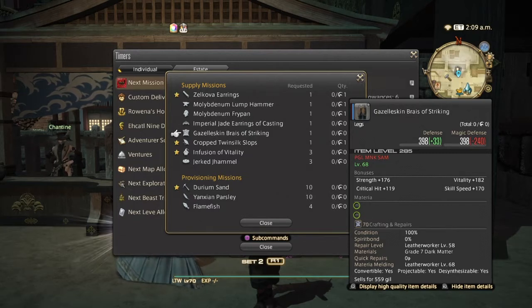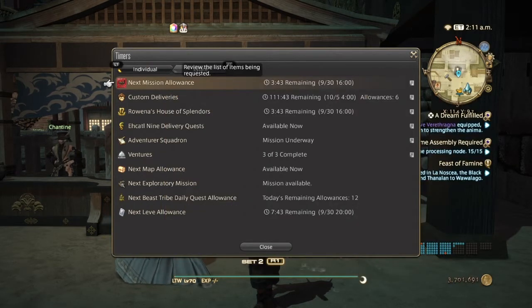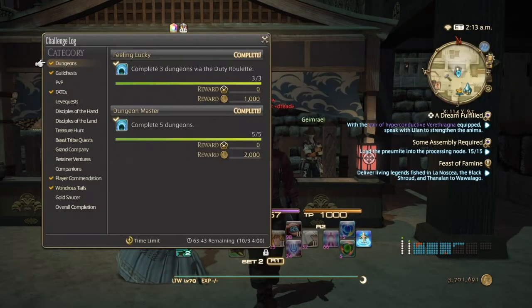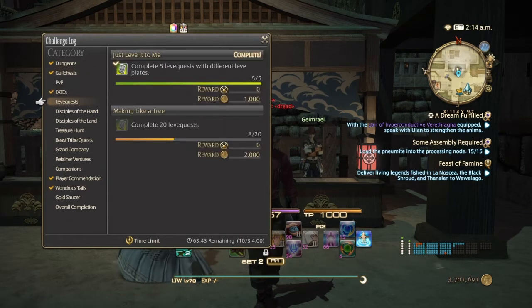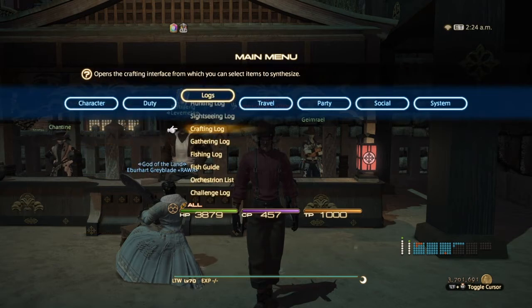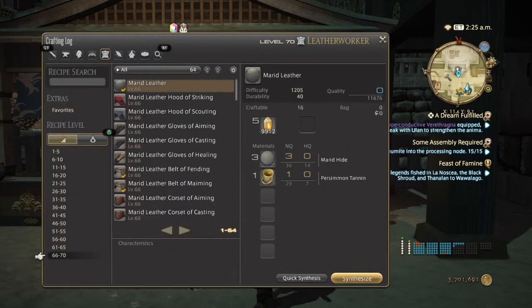Once that is done, go into your challenge log. If you don't have it done yet you're lucky; if you do, you're going to skip this part. Always make sure you knock out any non-crafting leve quests first, so when you complete them with your crafter you'll be able to complete five leve quests with different leve plates. If you don't do this you're going to miss out on a lot of experience, and that's not good.